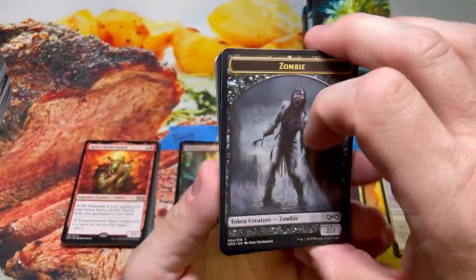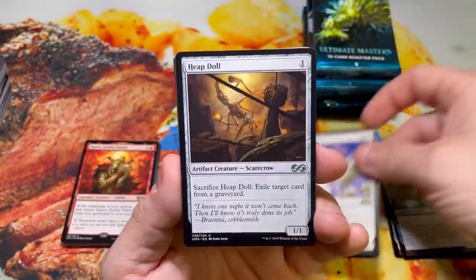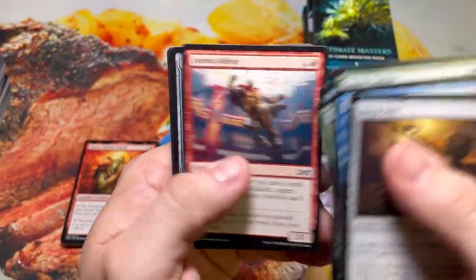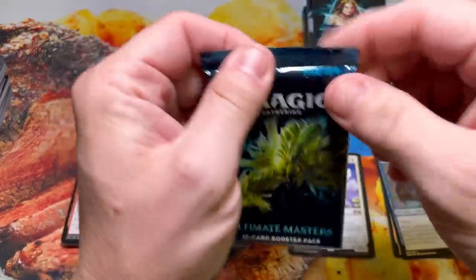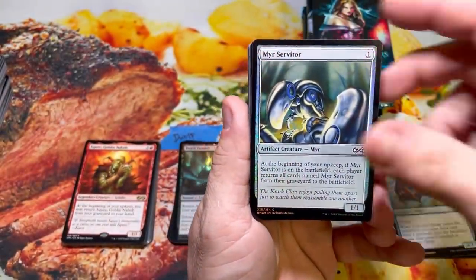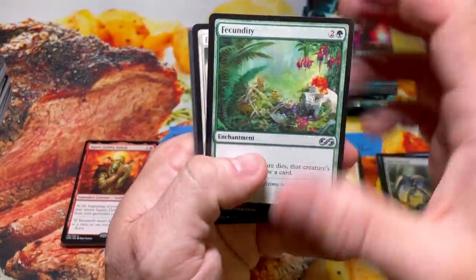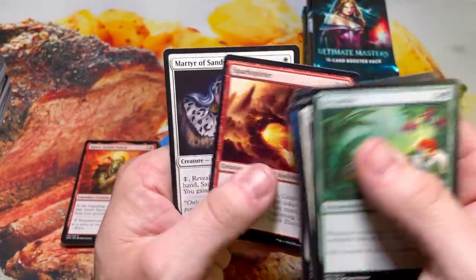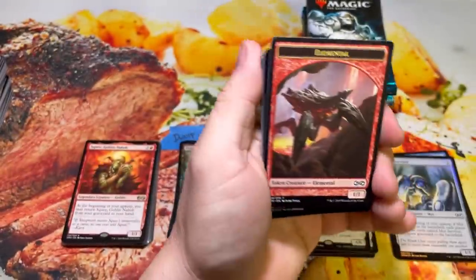Pack two — come on, Gil. Foil Iridescent Drake and a Reveillark. So far Gil has taken his first trip to Poundtown. Hopefully that changes — he's got 10 packs to dig his way out of Poundtown and take a detour to the promised land, aka Beef City. Foil Mirror Servant and a Flamewright — beautiful card, iconic card, just not very valuable. Rise of the Tides, Reckless Wurm. That is the red version of Arrogant Wurm, right? Was that a Future Sight or Time Spiral card back in the day? Something like that.